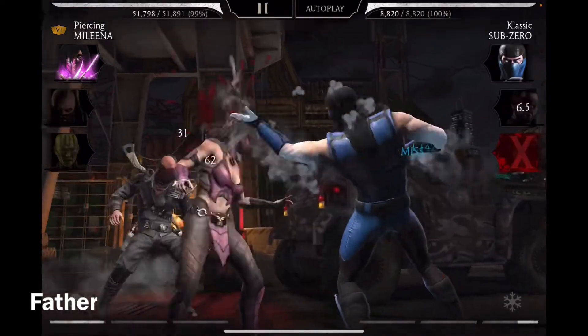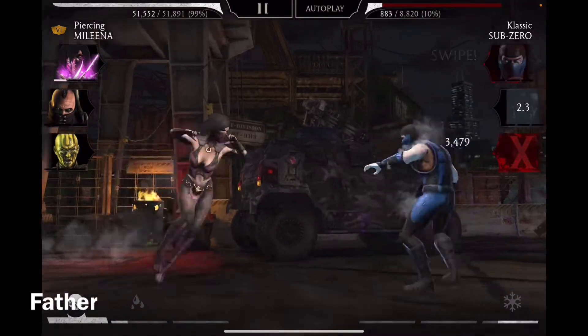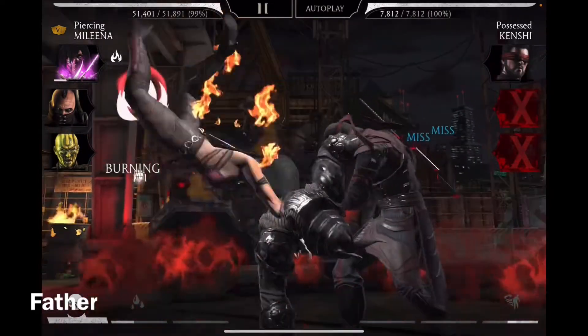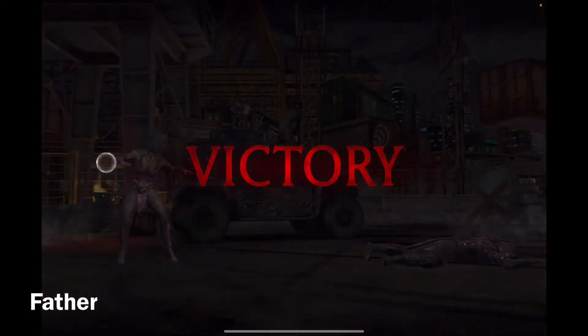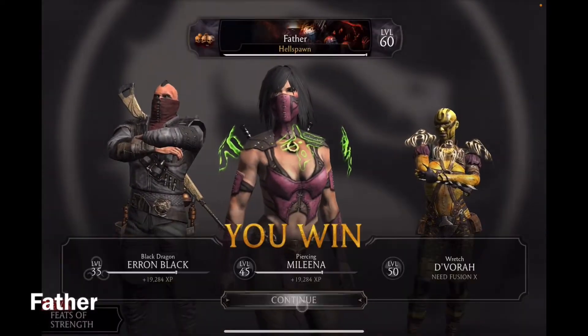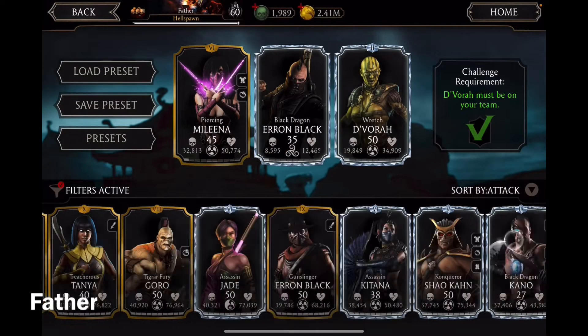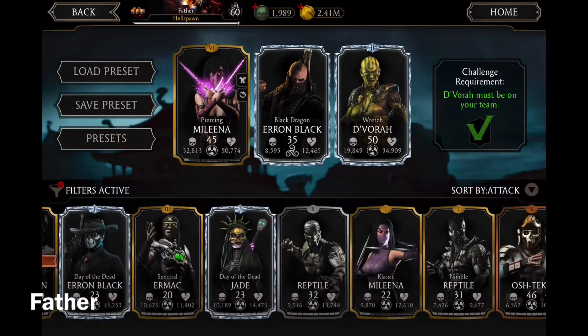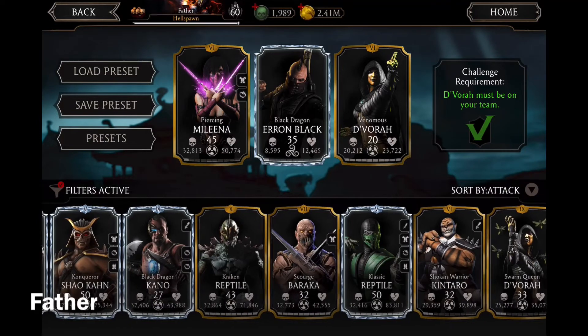I love when he does that — he appeared out of nowhere and shot at Jason D'Vorah and stunned him. That was very cool. His passive has a 50% chance when he tags out in support, and a 50% chance when an opponent tags in, which is very cool.